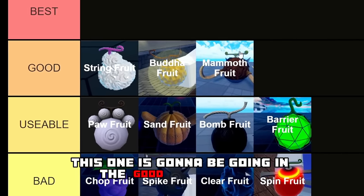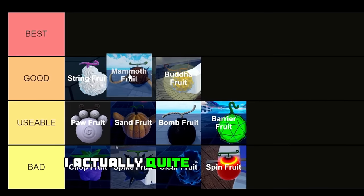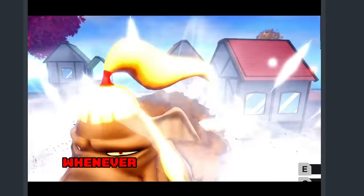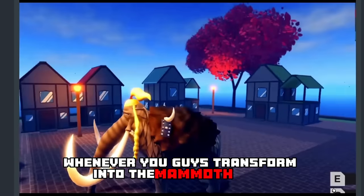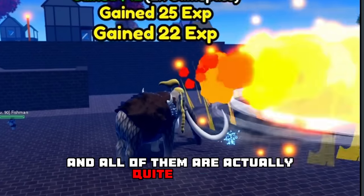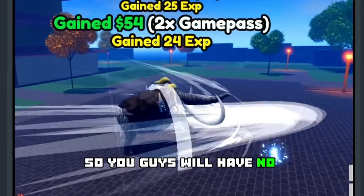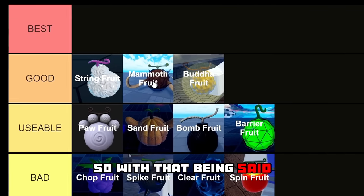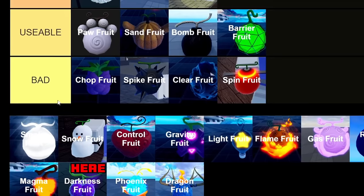Next up we have the Mammoth Fruit, and this one is going to be going in the good tier as well. I actually quite like this devil fruit since it is very, very OP for farming. Whenever you transform into the Mammoth form you can do three different moves, and all of them are actually quite strong, so you will have no trouble farming with the Mammoth Fruit.